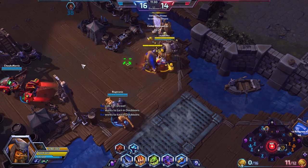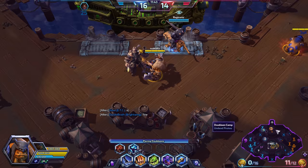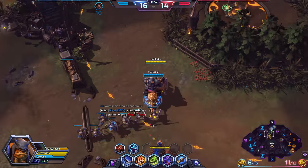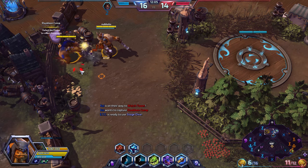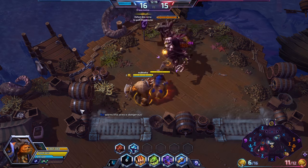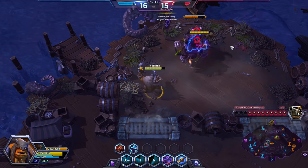Now we've hit level 16, and this was the point in our composition I was describing to Roger when drafting. This is where we start taking over the teamfight. I said pick up Raynor and go for Executioner at level 16, because we've got so many ways of triggering Executioner. Executioner is a level 16 talent for Raynor — when someone is CC'd, slowed or stunned, his basic attacks improve damage by 30%. Well, my Q is a slow, my W is a stun, my Heroic is a 5-second slow, Brightwing polymorphs, ETC stuns, Zul roots. Pretty much every single one of our heroes has multiple ways to pull this off.